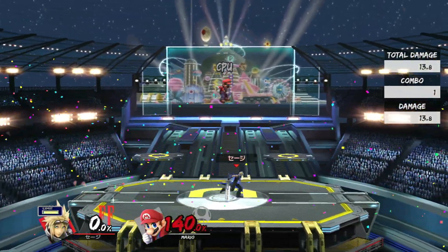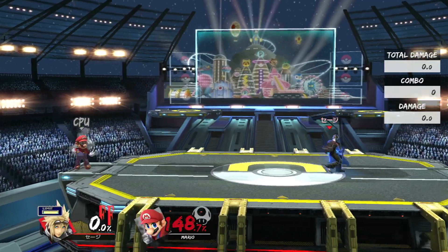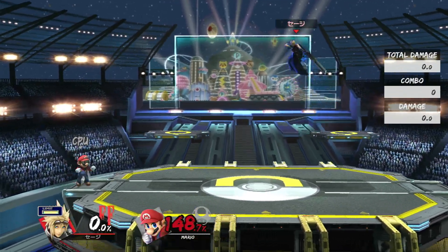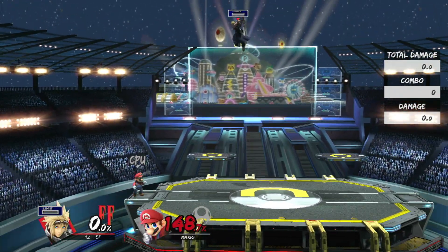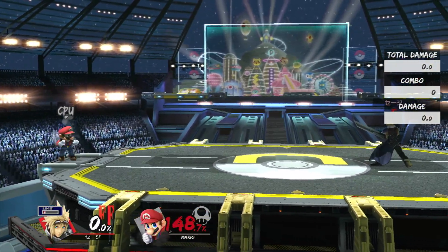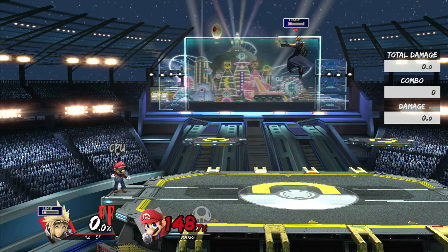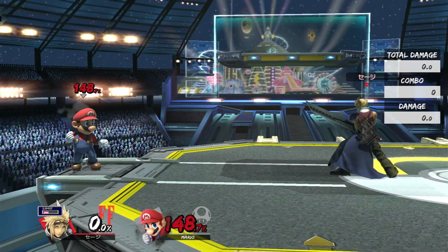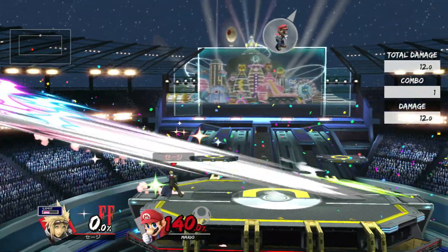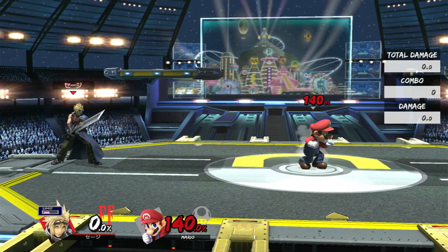I'll mention limit now. Basically, what getting into limit break does — before I get into the other moves — is it gives you a speed buff. You become way more agile. It also gives you a damage or power buff, meaning you're going to be doing more knockback. And you get access to four buffed specials, which I'll go over in a second. Options that may not kill without limit can definitely kill with limit.